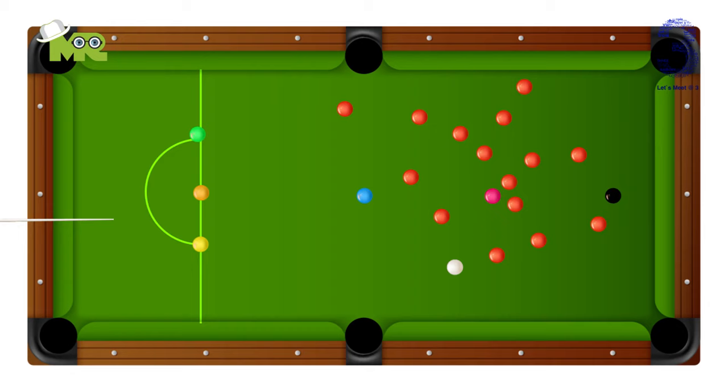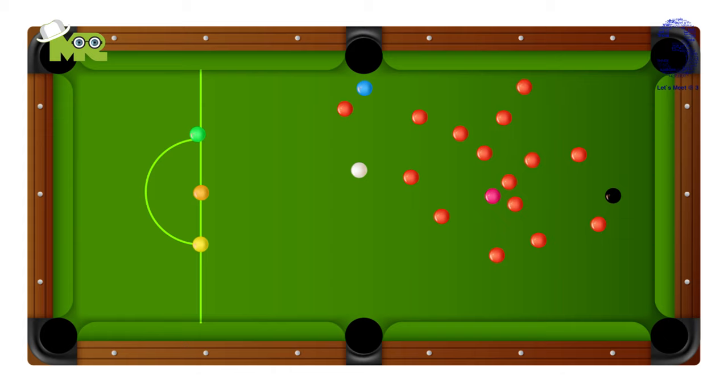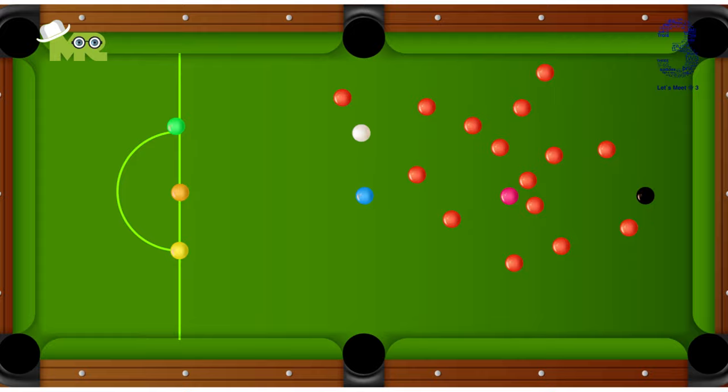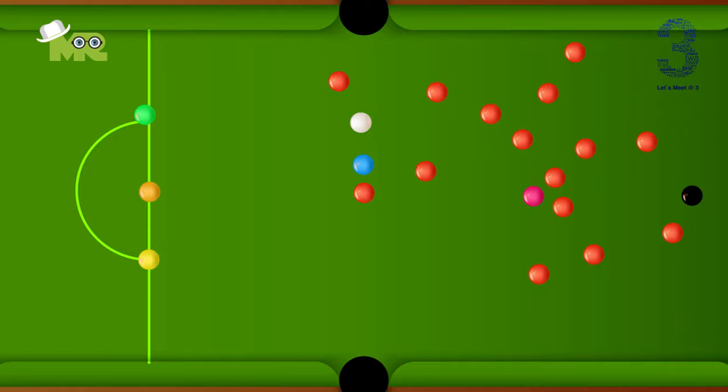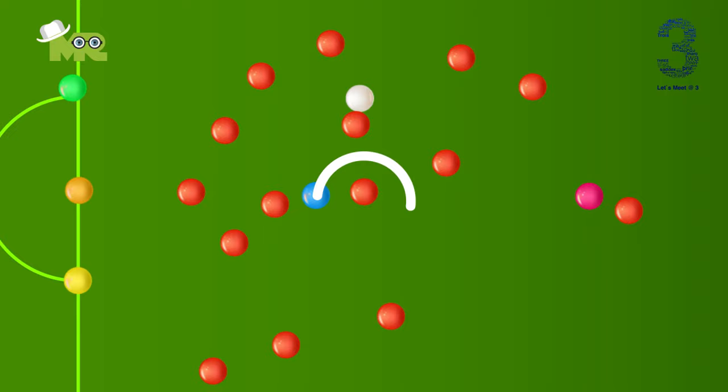After potting a red ball, the player will try to pot any of the colored balls — make sure to declare which color ball you're trying to pot. If you successfully pot that colored ball, it will be returned to its designated spot on the table. If the color ball doesn't fit on its spot, it goes on the highest valued spot available. If all positions are occupied, place the re-spotted ball as close as possible to its original position on a straight line between its spot and the nearest point on the top cushion.